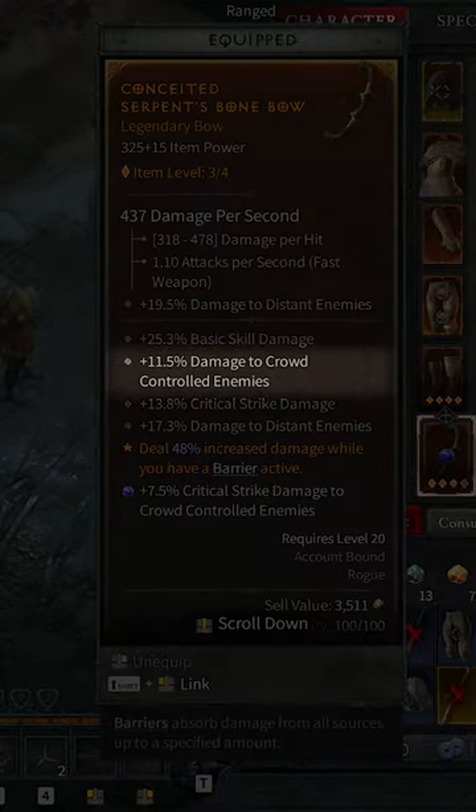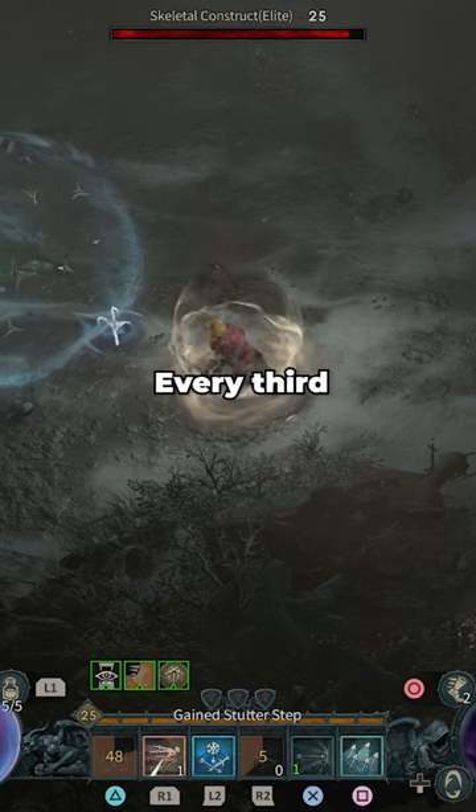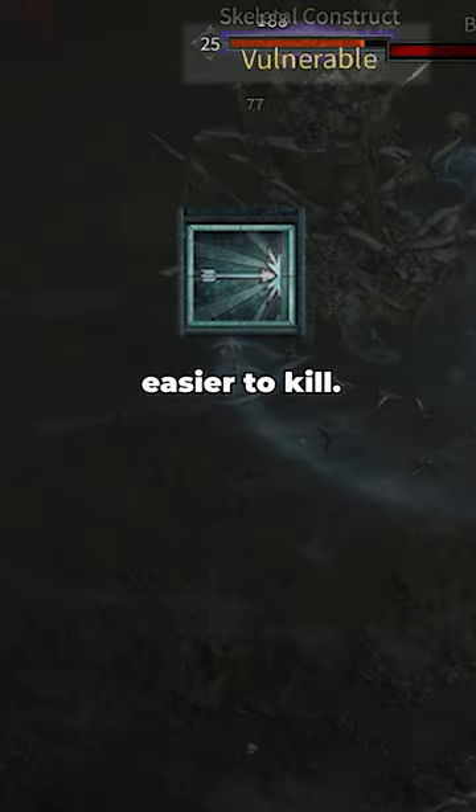Having damage vs. crowd control or damage vs. slowed enemies on your gear will also increase the damage you deal against these targets. Every third strike of Forceful Arrow will also set the vulnerable status effect on elites and bosses, making them easier to kill.